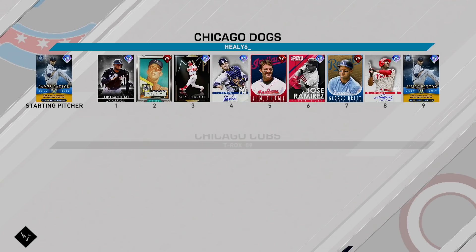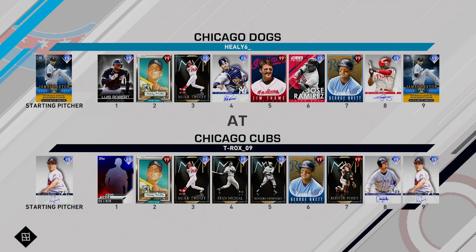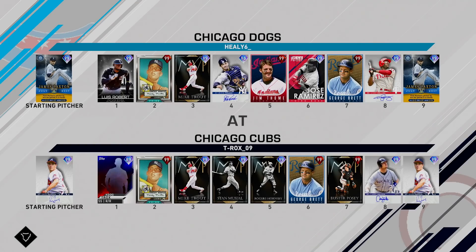Starting off with James Paxton — I need some innings and strikeouts with him, hopefully against someone who can't hit him too well. The opponent has Greg Maddux on the mound and is using a creative player prestige lineup featuring Mickey Mantle, Mike Trout, Stan the Man, Rogers Hornsby, George Brett, Buster Posey, and Larry Walker.